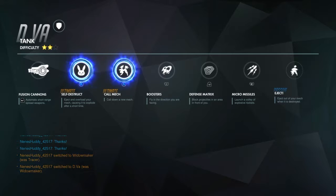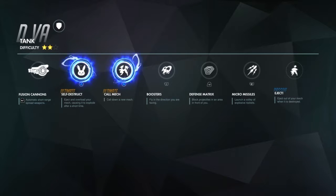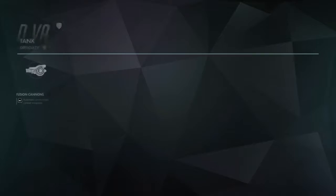R2 is the fusion cannons, which are like short-range shotgun type cannons. L1 is her boosters, which help you fly in whichever direction you want. L2 is her defense matrix, which will absorb any sort of damage that is thrown upon her.